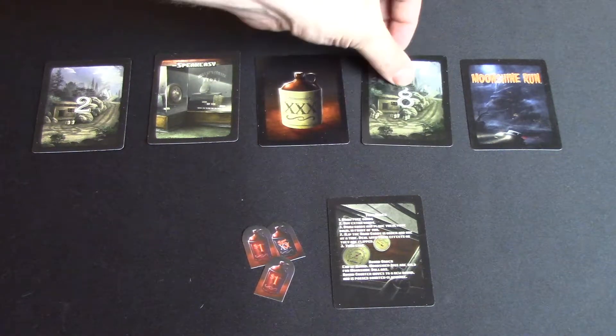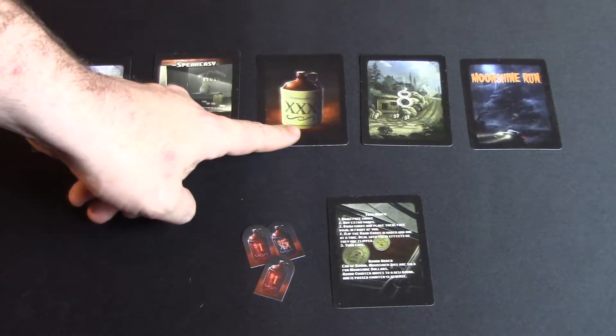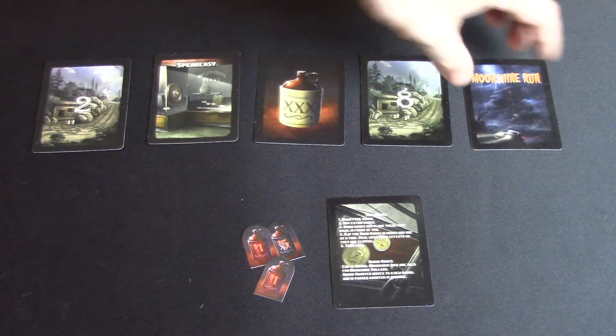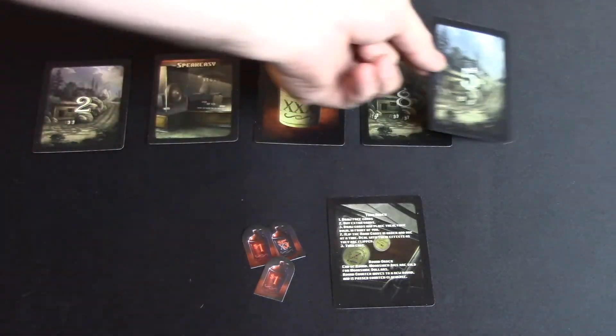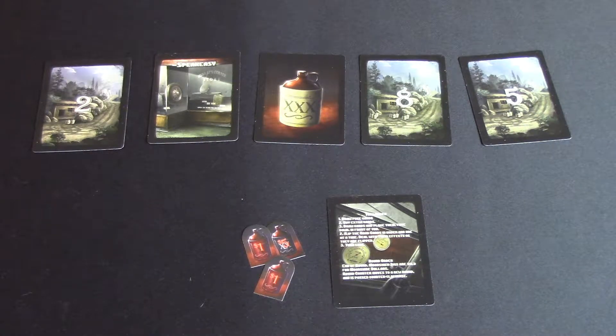I'm going to keep pressing my luck — and that was a good move! I got eight, so eight plus two with the quality modifier will get me a lot of money at the end of this round. I can either stop here or keep pressing my luck. I'm going to keep pressing my luck and it paid off — I got a five. Now it's the end of my turn. I'm going to get a lot of money that I can use on my turn or on another person's turn if they play something bad on me.